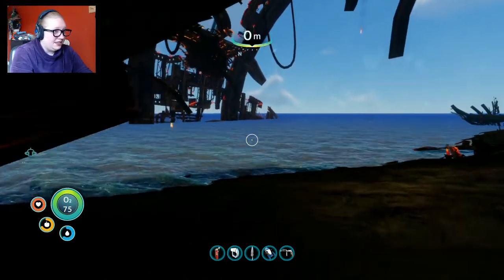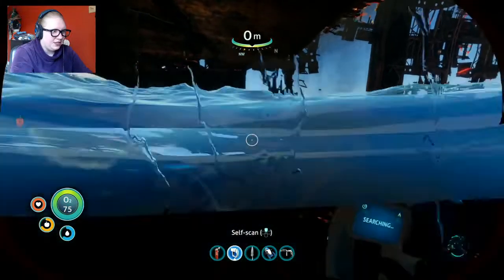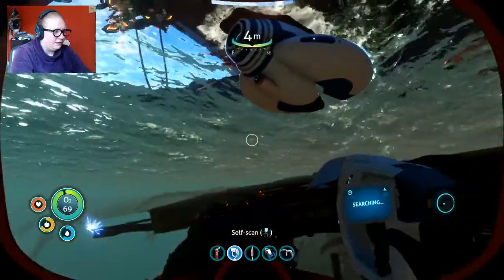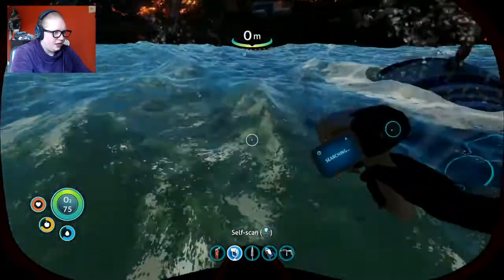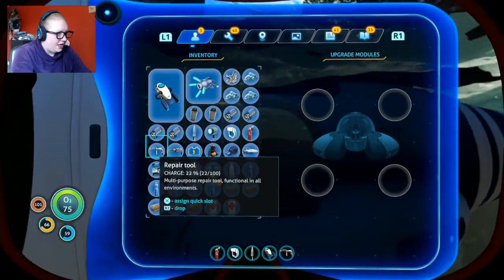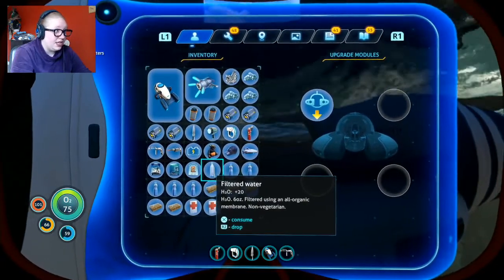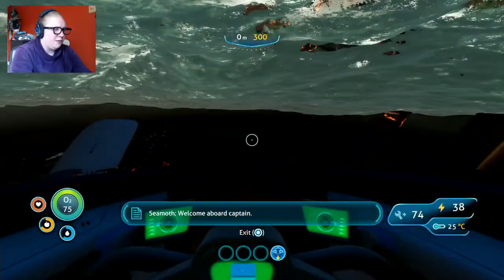Daytime, alright! My Seamoth is here, luckily free - the Leviathan didn't drag it away while I was in the ship. I think we're clear. There it is - where's my upgrade? Here we go, go ahead and put it in. Asking for the Cyclops safe diving depth - it doesn't stack anymore, it used to. Yay! Now we can go down to 300 meters - that's mark one, I think we can go up to mark three.